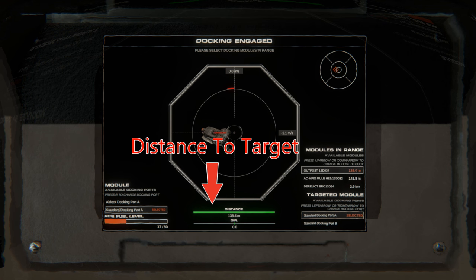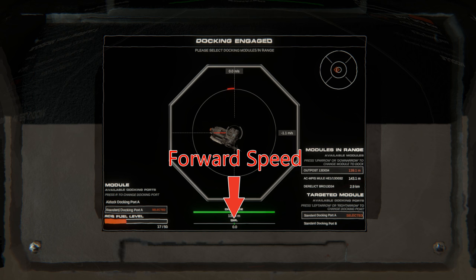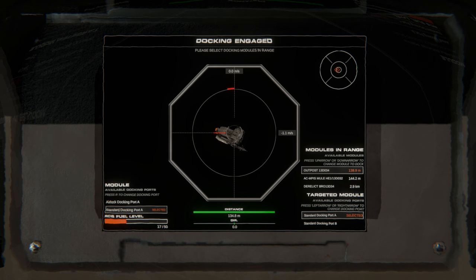Right down the bottom is your distance to target, which is the big green bar, and your forward speed. If it's a positive number you're going forward and if it's a negative number you're going backwards.